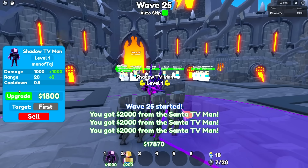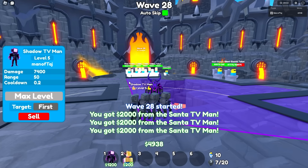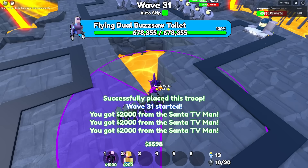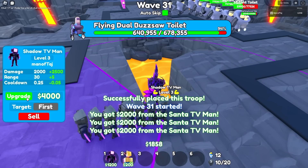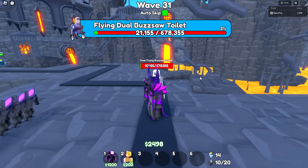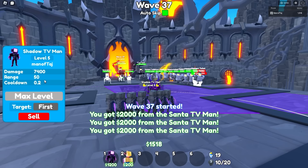I placed another three and now let me max out each one. There's the second one, and the third, and finally the fourth. Now we'll place another three down and max these guys next. Here's the wave 30 boss — let's see if we can take it out. That's not even a question — we already got it. There's five, and six, and seven.